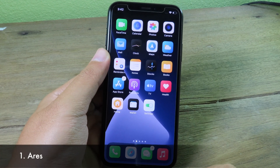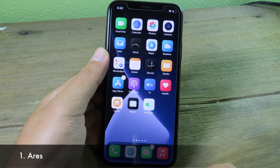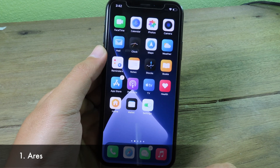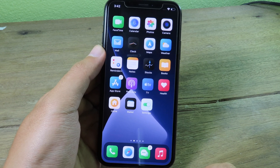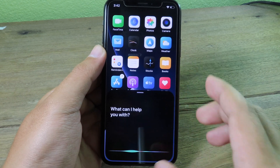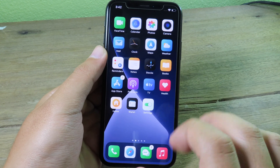The first tweak gives you a new redesign on Siri. Usually when you invoke Siri it appears in full screen, which is interruptive when you're multitasking. With this tweak, when you invoke Siri you can see it shows only half of the screen — it's pretty awesome.